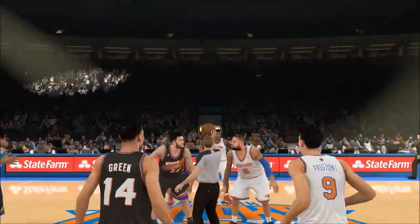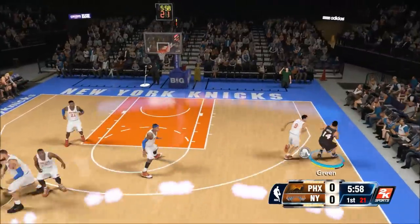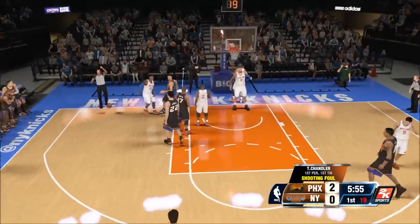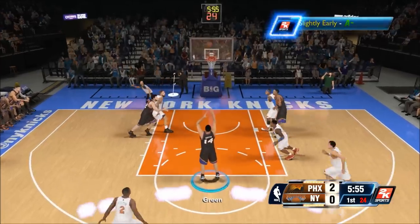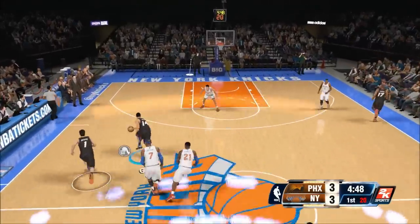It's Grif, back with another 100-point challenge in 2K14, this time with Gerald Green of the Phoenix Suns. Just 5 seconds into the game, Gerald Green destroys Tyson Chandler with an and-one dunk to the face to start the game.